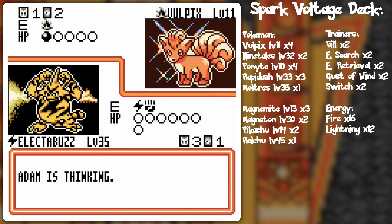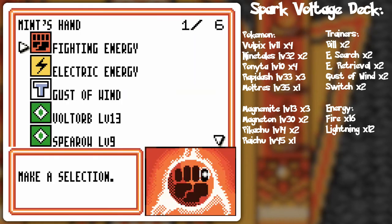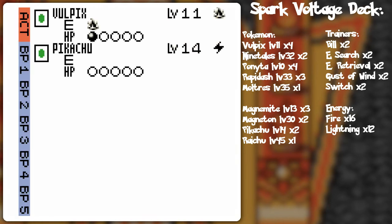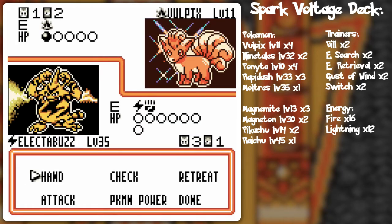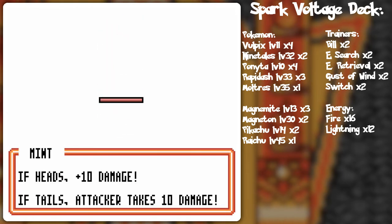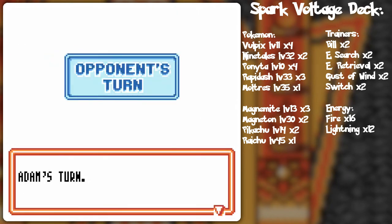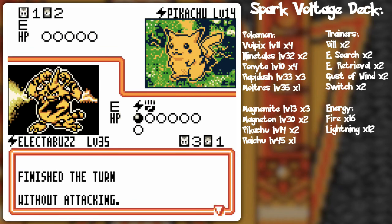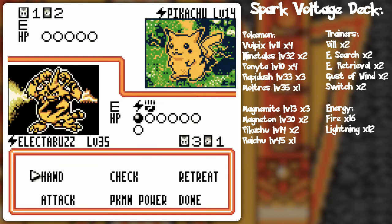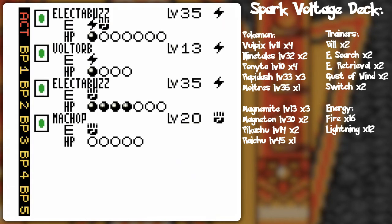I kind of had to discard the Plus Power to get a better hand. Oh yeah, that's how it's done! Lightning energy — he's giving me lightning energy, so welcome! There's a little bit of damage on it from the Magnemite, and that could very well mean I'm going to wipe it out this turn. Let's see — heads flip! Ten damage to myself, which means he'll switch to something else and stall out. That's his best move.